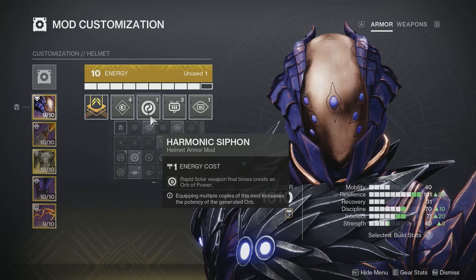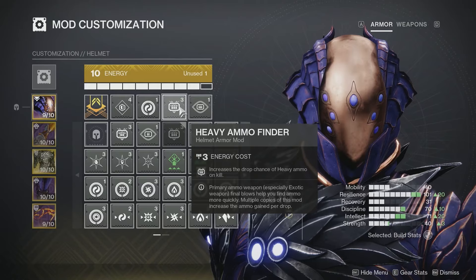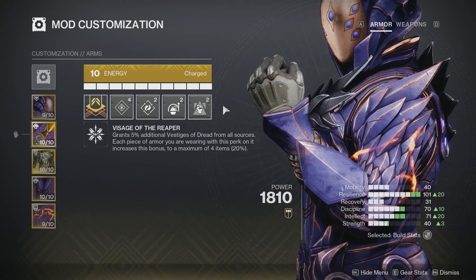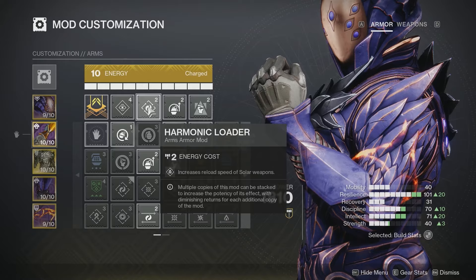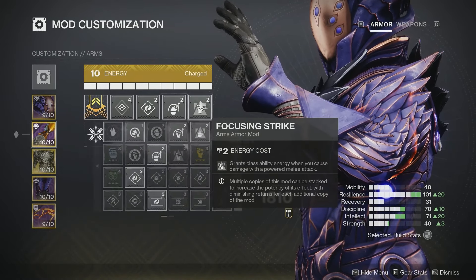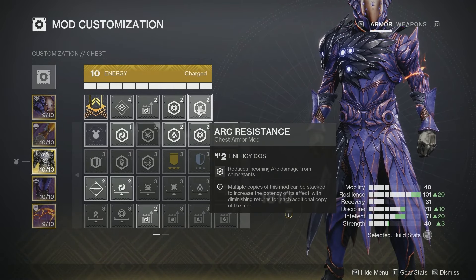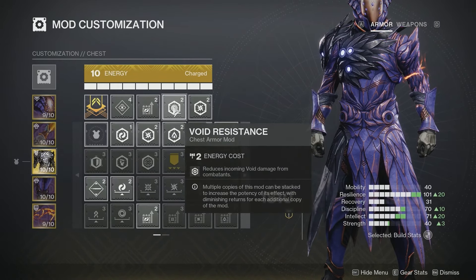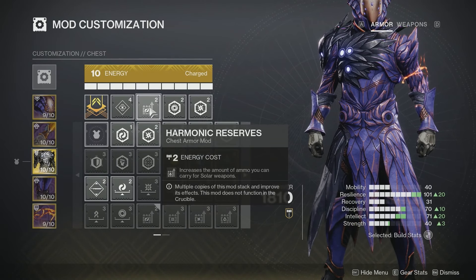Covering the armor mods — on the helmet, I personally like Harmonic Siphon so rapid solar weapon final blows create an Orb of Power, plus Heavy Ammo Finder and Scout for me and my teammates since heavy ammo is important in the activity. On the gauntlets, I like Harmonic Loader with Impact Induction and Focusing Strike — faster reload for all solar weapons, and any time I deal damage with a melee attack I get a cooldown to my grenade and class ability. On the chest piece, I like Harmonic Reserves with void and arc resistance, though you can swap those based on your needs.